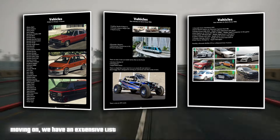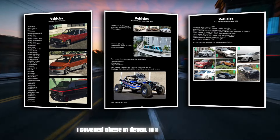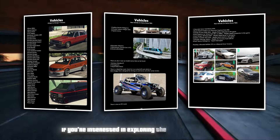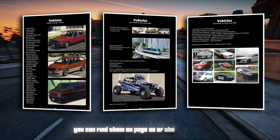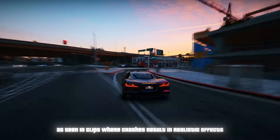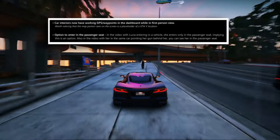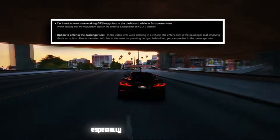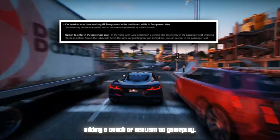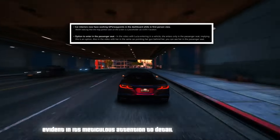There's an extensive list of every confirmed vehicle slated to appear in GTA 6, sourced from both game files and leaks, available on page 30 of the document. The game features improved vehicle damage and handling, with crashes resulting in realistic effects like splitting front fenders and bending car hoods. Car interiors now include a functional GPS and waypoint system, and players have the option to enter a car from the passenger seat. These details highlight GTA 6's commitment to intricate design elements.